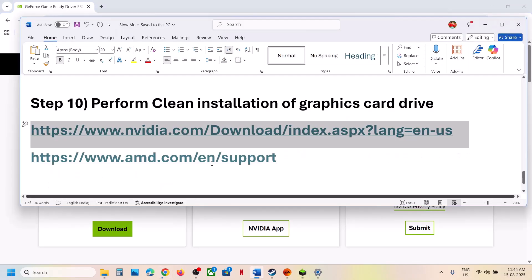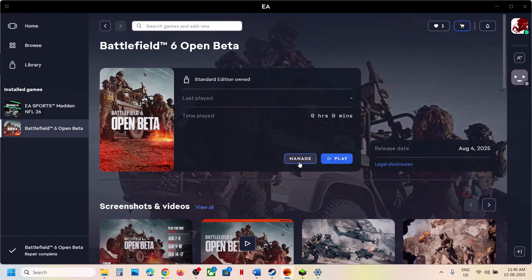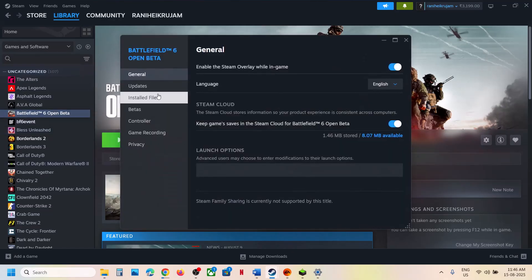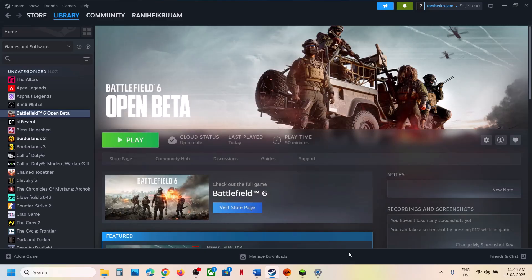Still not working? The last step is to verify or repair the game files. If you have the game on EA app, click Manage, then Repair, and after the repair launch the game and check. If you have the game on Steam, right-click the game, select Properties, go to the Installed Files tab, and click Verify Integrity of Game Files. After verification, launch the game and check.